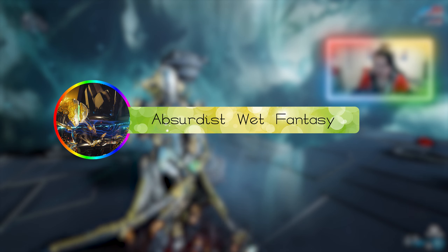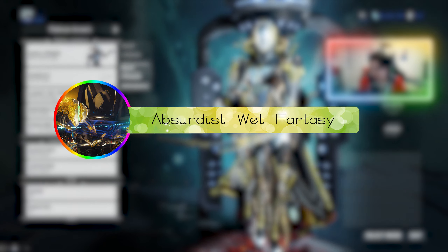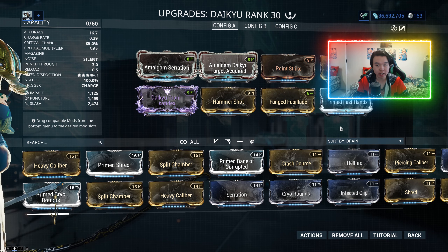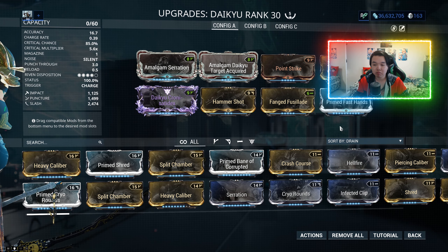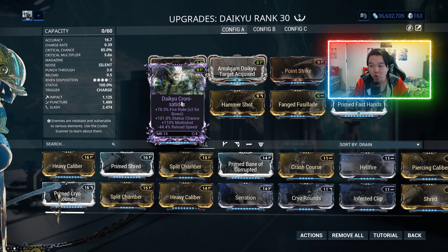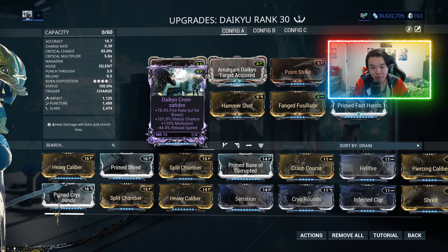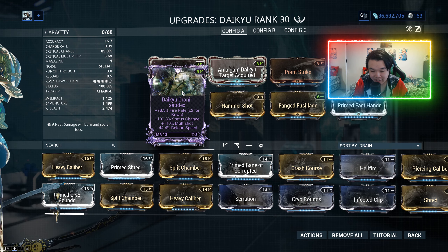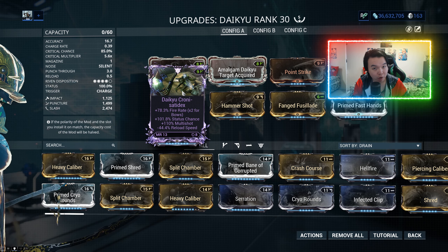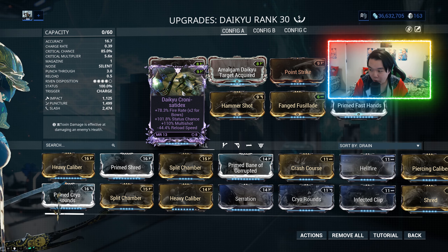We've gotten ourselves a Riven for the Daiku. Someone in the comments said they were waiting for that Riven, and here we are. This is called the Daiku Crony. It has an atrocious roll by any other standards, but for the Daiku this is actually the perfect role — for me, for you, for everyone.